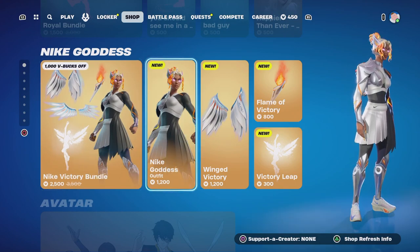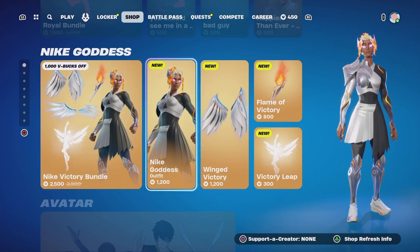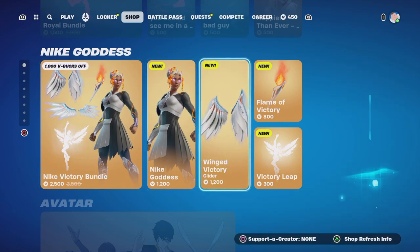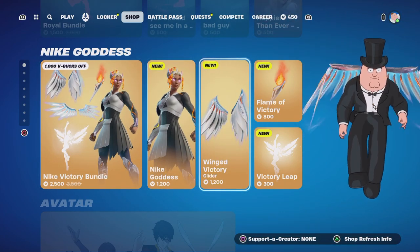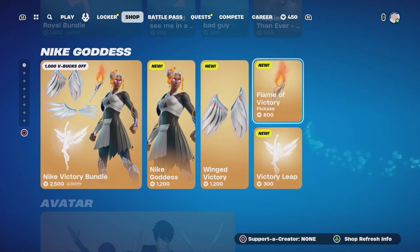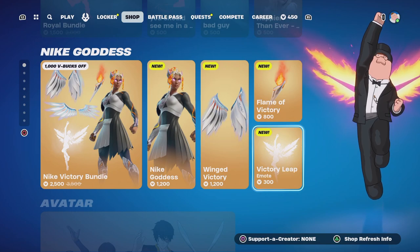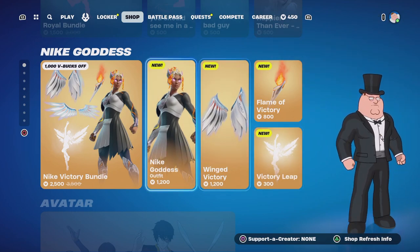Nike Goddess — I like this skin, this is sick. Let me know what you think of this guys. You've got the bundle there, you get the backbling and glider here, pretty cool glider. Flame of Victory for a pickaxe, and you get Victory Leap for an emote in there as well. I think that's really cool, that is a really cool skin.